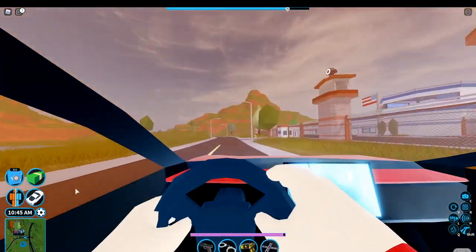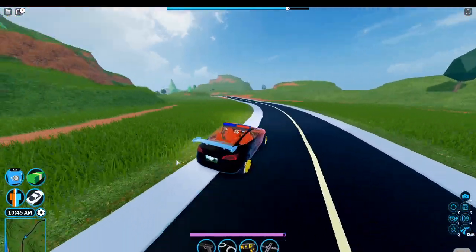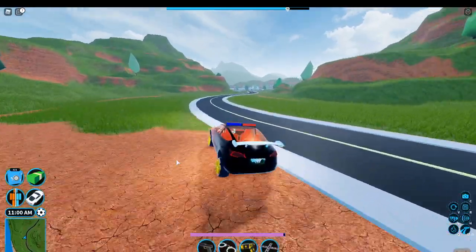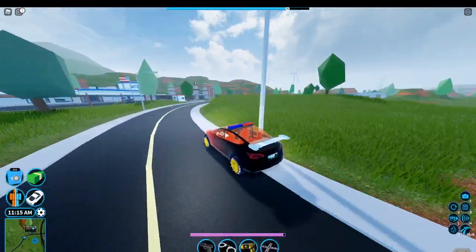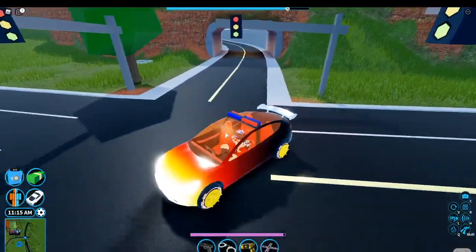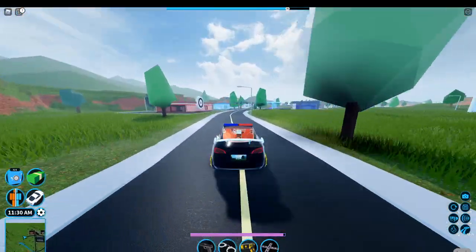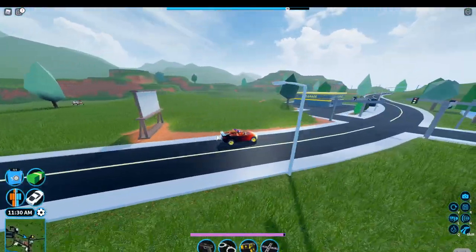It's so easy to tell in first person. Should we do long distance, short distance, and in between, or just long distance? Let's try the Eurus to see which one's actually better first. I'll drive the Model 3 — go to the volcano. I'm coming.